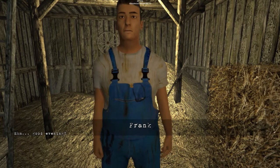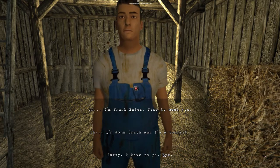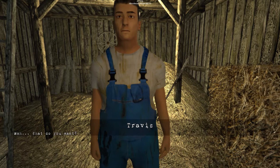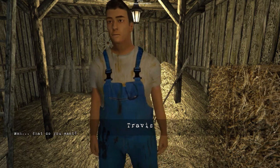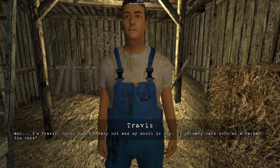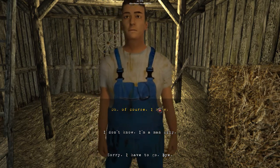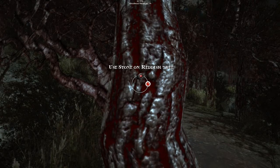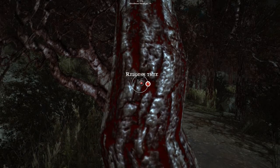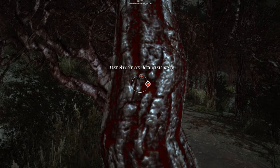Travis, will you help me? 'Hello man, good evening — who are you?' I'm Frank, nice to meet you. 'What do you want?' 'I'm Travis — I'm very hot and my mouth is dry, it's very hard to work as a farmer. You know I have to go get him the beer.' Oh of course! I didn't see the stone — it was camouflaged. That happens sometimes. Here's the stone I have to use to chip off some stuff from the tree.